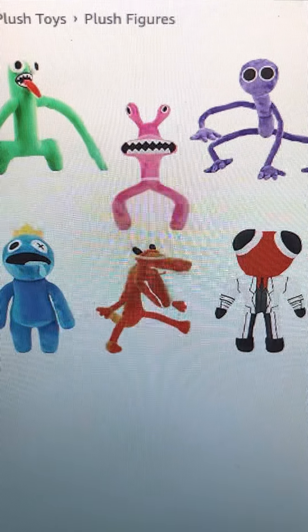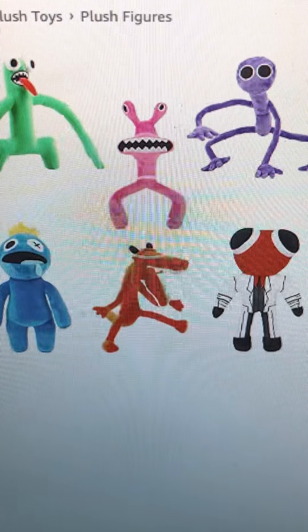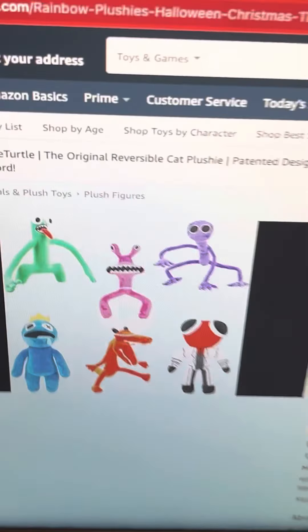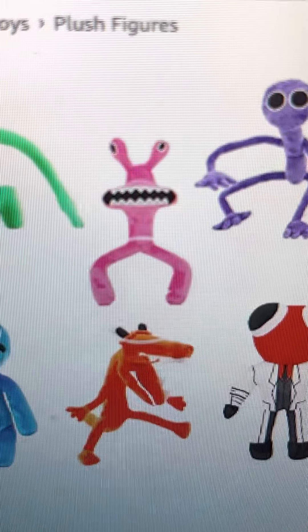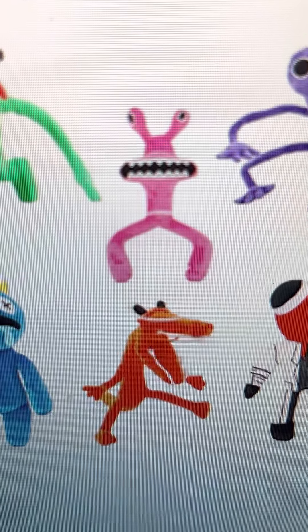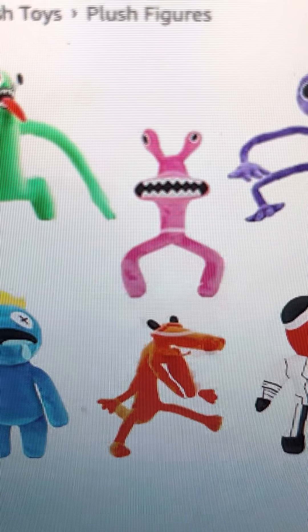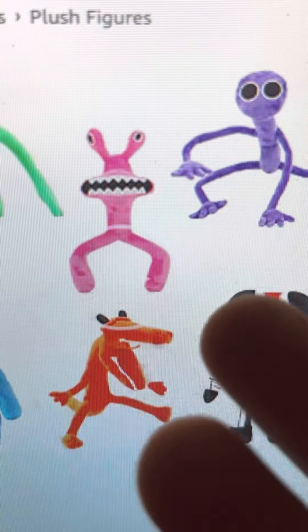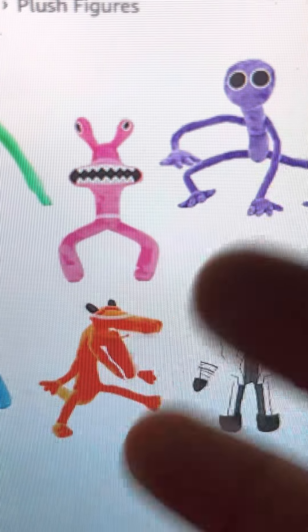There are also images of plushes. We don't know when Chapter 2 of Rainbow Friends is coming out, but when it does, there's going to be a new Rainbow Friend called Pink. I can't give an opinion on Pink yet because I don't know her mechanics. There's also going to be one named Yellow, and it looks like Yellow is a duck.